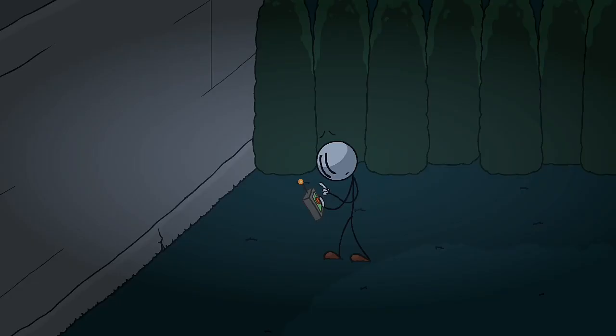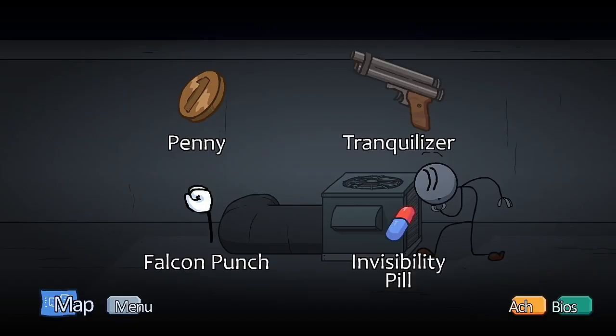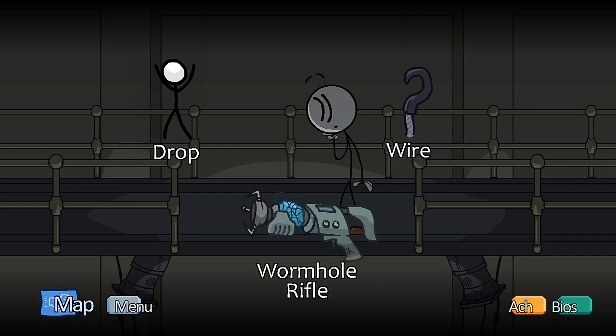I wanted to use the Teleporter. I hope this one works. Oh, thank goodness — I thought we were in space. Let's just collect his bio. I've seen the Falcon Punch, but I'm just gonna show you guys about that later on. I guess Penny. He just distracted my Penny. A wormhole rifle or a drop or wire — wormhole actually, if I remember correctly, performs as a portal gun.